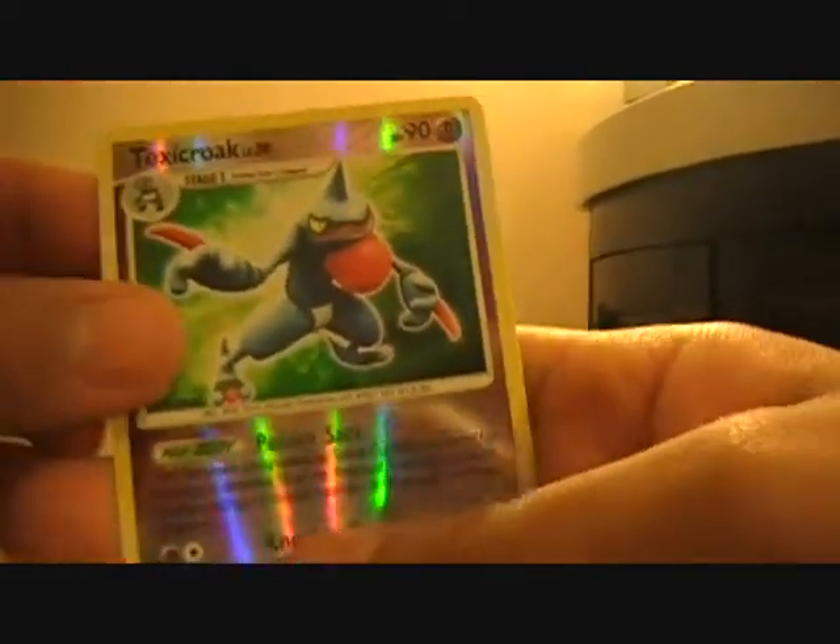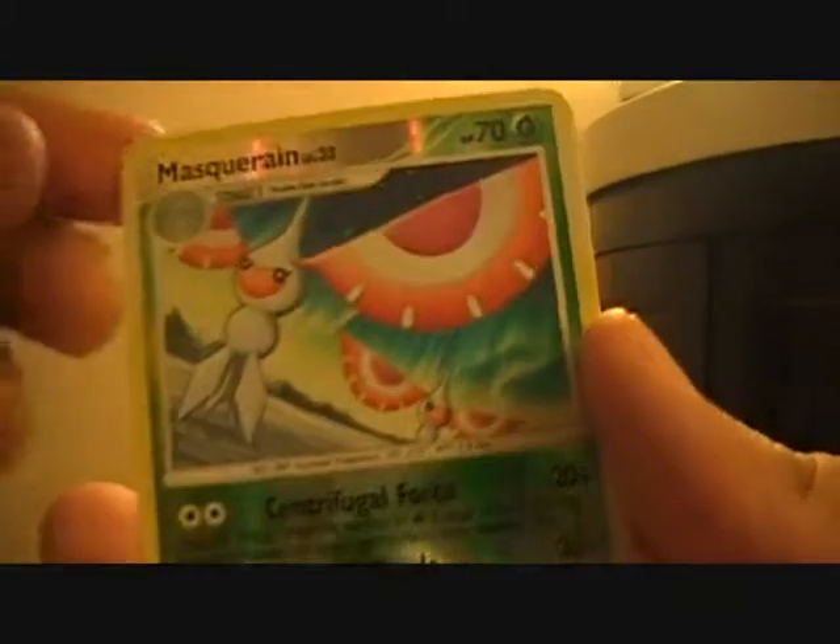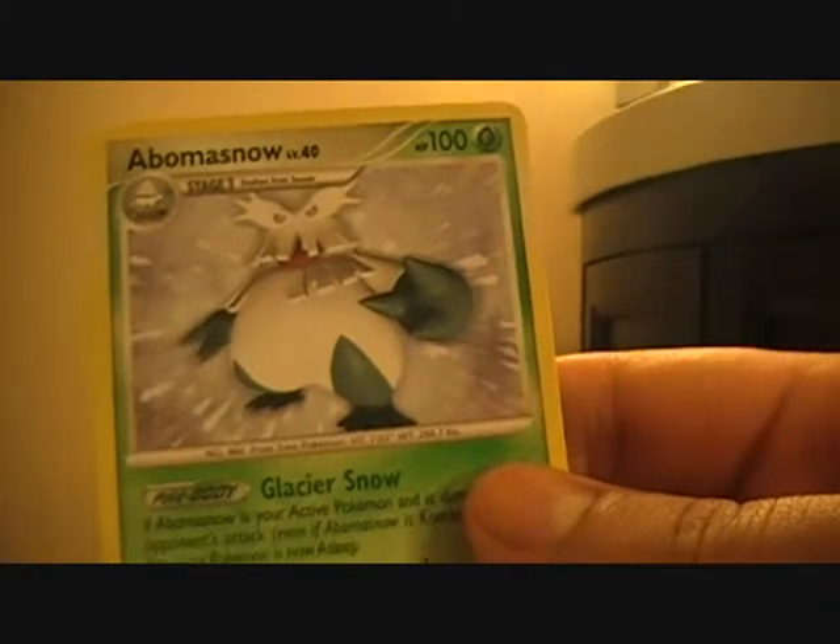I like all the forest in the background and stuff. My rare is a Toxicroak, my rare is a Crobat. My rare is a Masquerain, and my rare is an Abomasnow - another one. Gosh, I hate these double rares. They'd be fine if they were holos, but they're just like that.